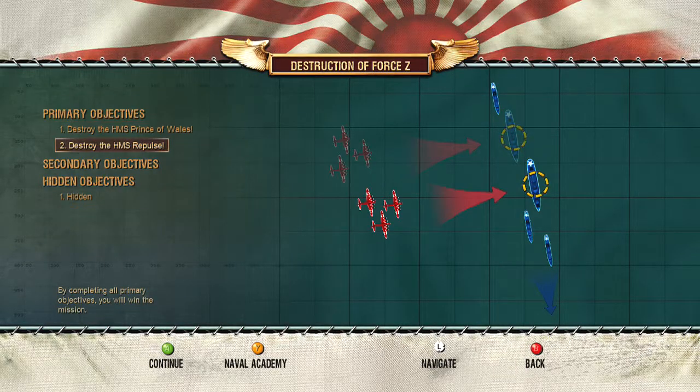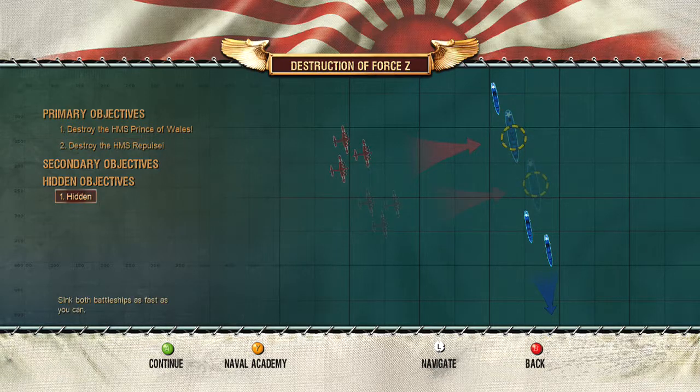Destroy the Prince of Wales and the Repulse. Sink both battleships as fast as you can. I will try.